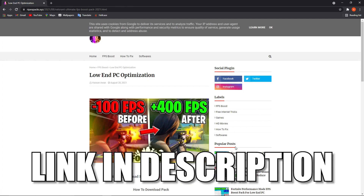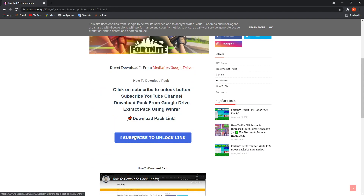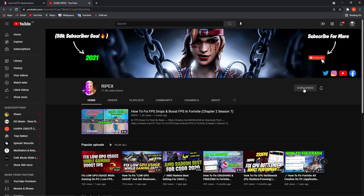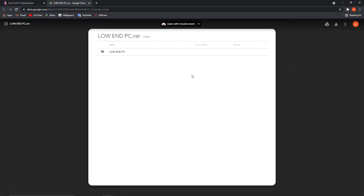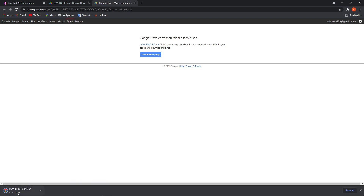First, you have to go to this website — link in the description. When you are here, scroll down, press on subscribe to unlock link, close this page, press again subscribe to this channel, then close this page, scroll down, press on click to download, close this page, press again, and it will take you to this page. Press here on this download button, download anyway.